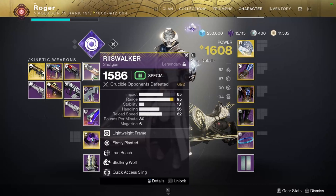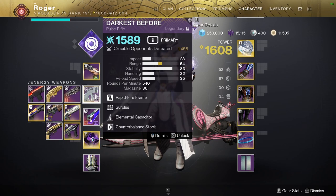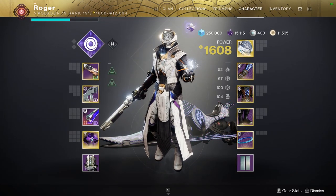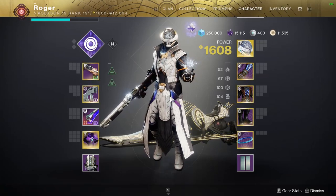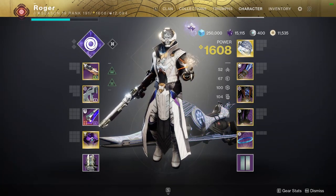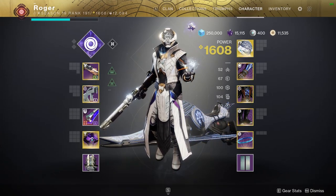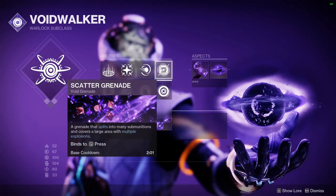In terms of our weapons, I am running this Godroll Riftwalker — Firmly Planted, Iron Reach, 95 range, looking pretty crispy. And my Godroll Darkest Before with Surplus and Elemental Capacitor is going to make this thing an absolute stability machine. If you have any questions about the build in more depth, put those down in the comments below or join the Blinkville Discord server. I am using Scatternades — you will see that in the gameplay today.